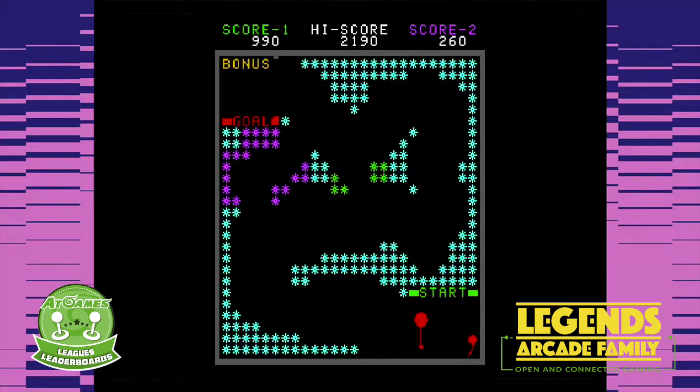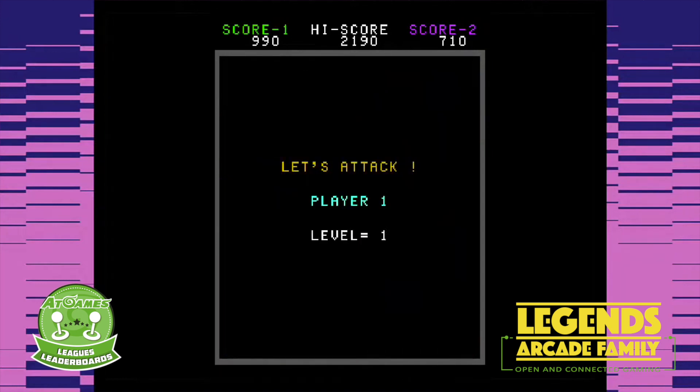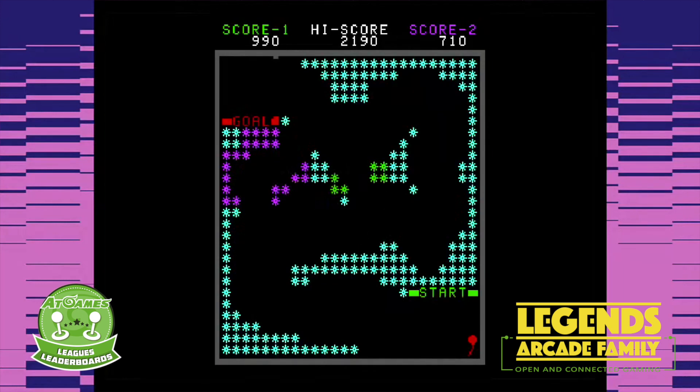While there's no time limit, you cannot wait too long, otherwise the face — I call it the boogeyman — will appear and blow the balloon into the spikes. As you complete mazes, individual spikes or even the entire maze may begin moving or scrolling. It does not get easier folks.